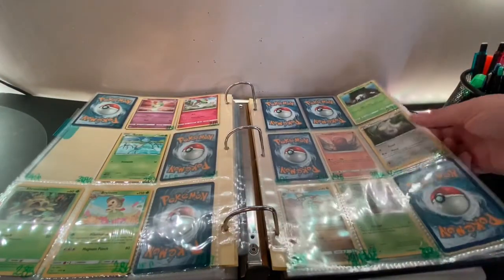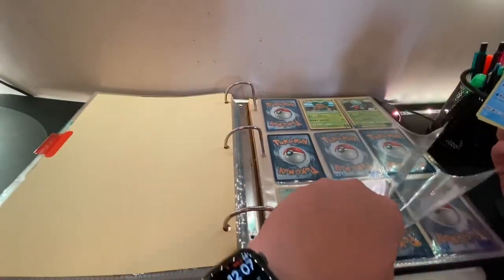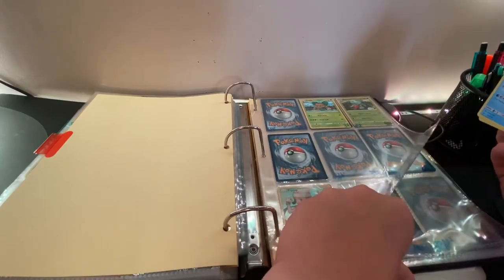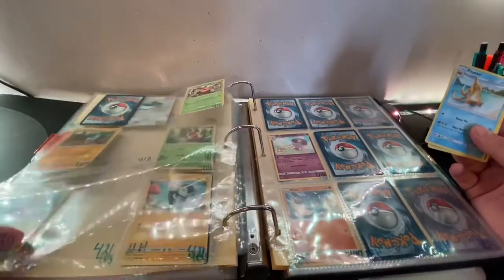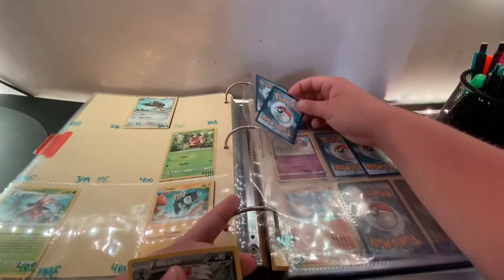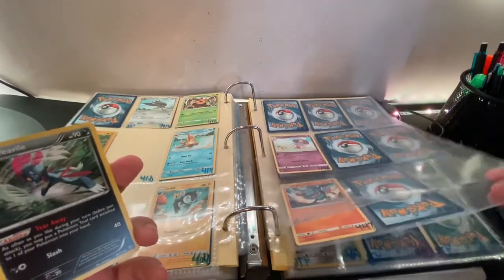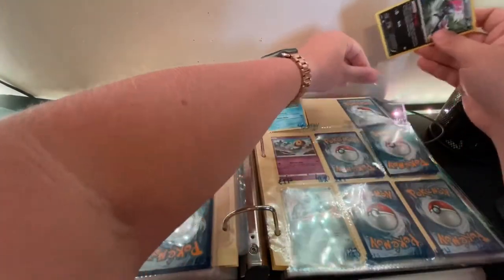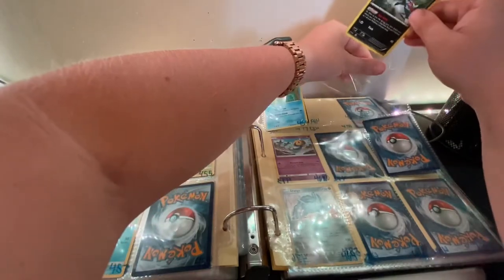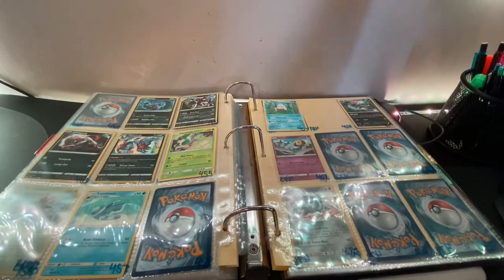That was all for Gen 3, so let's go to Sinnoh now. First we have Floatzel — I thought it was going to be deeper in, but we do not have a Floatzel yet, so that is yet another new entry. And then we have Weavile, 461. We're getting a lot of new entries today — that is awesome, I love seeing that.